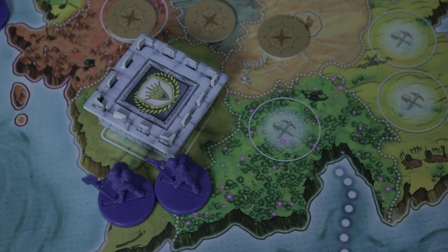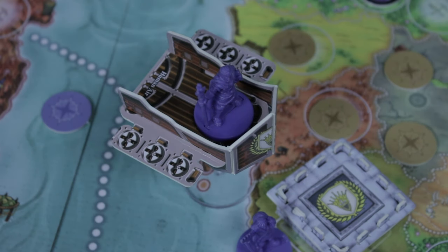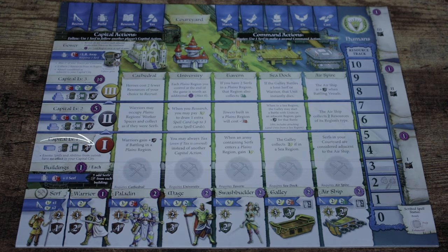Towers have a natural strength of three and are considered adjacent to the capital city's courtyard, so the defending player could use the conscripts tactic to move units from the courtyard into battle. If the defending player loses, the tower takes damage first and gets destroyed and returned to supply. Vessels can battle with or without passengers — add the unit strengths if there are units on board. If you decide to battle a capital city, you add the strength listed for the capital city's level, strength from any units in the courtyard and action bar, strength of vessels docked on shore, strength of serfs in completed building worker spaces, and units moved from towers using the conscripts tactic card. But if you manage to surpass all of that, you gain five extra victory points — and the player is eliminated from the game.